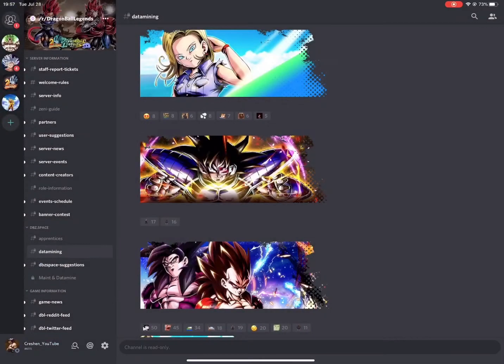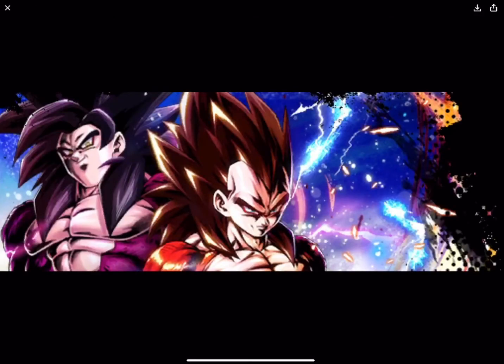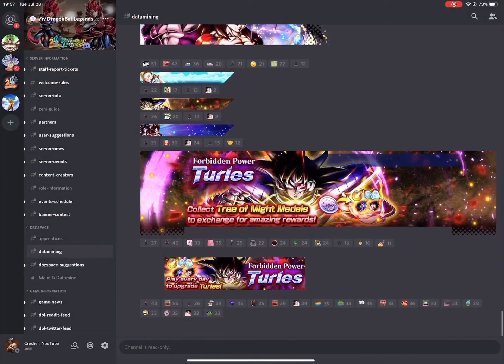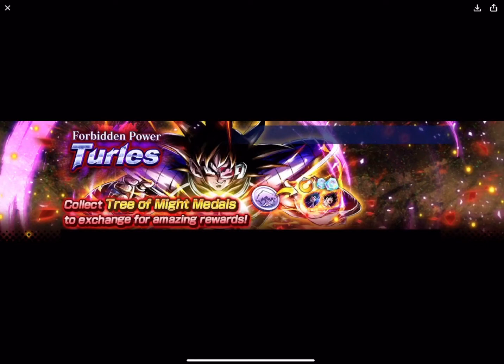We have Android 18, so we're getting new adventure missions for the watermelon event. And then here we have Turlis again — Super Saiyan 4 is also showing up, which is strange. Super Saiyan 4 Goku, Super Saiyan 4 Vegeta — I don't know what that could be. If you complete the adventures for the event, I'm assuming you can exchange rewards.